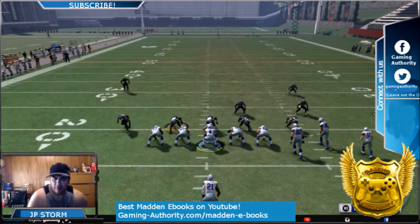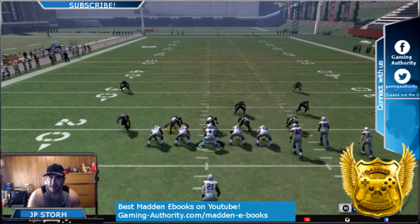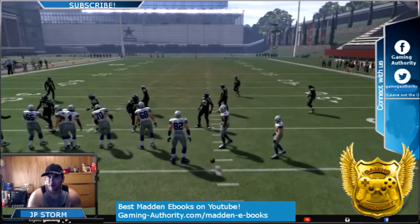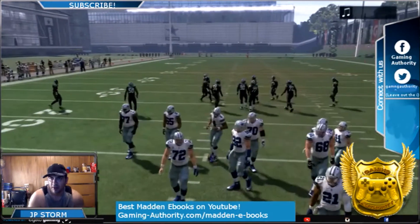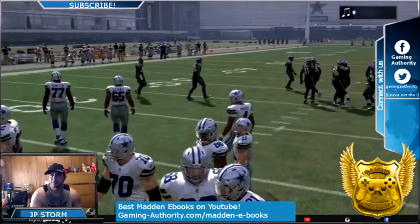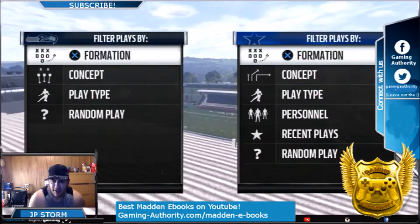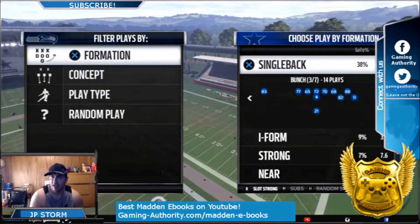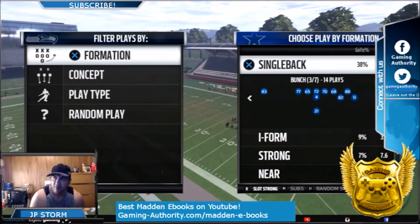We have another Cover 3 destroyer - this is a one-play touchdown. This play doesn't matter if you're on the left hash or the right hash. I'll show it to you on the left hash first. Let me just show you the play - it's from the single back bunch formation. You want to put your slot strong package in to have your best receiver in the middle.